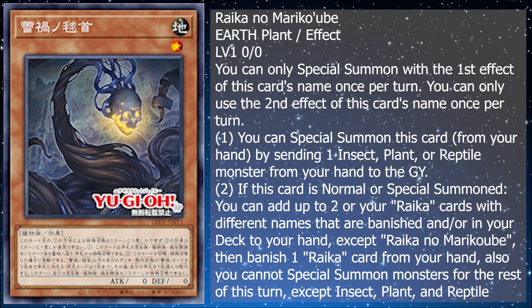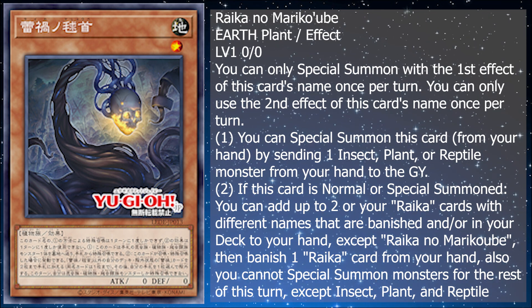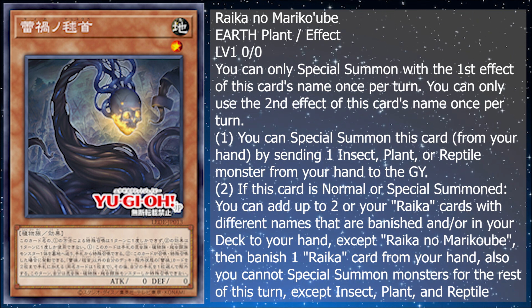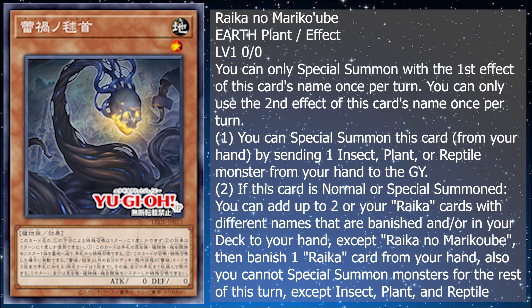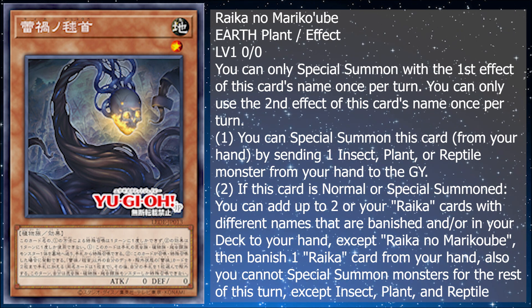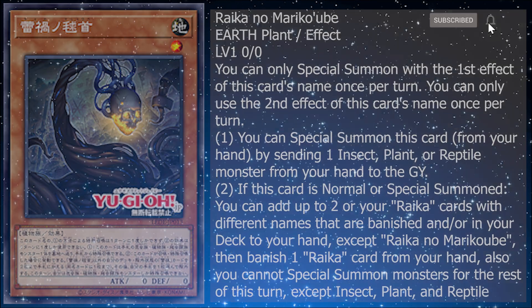Also, you cannot special summon monsters for the rest of the turn except insect, plant, and reptile monsters. This might find an interesting home in Rikka's son Avalon because it's a plant extender or starter, but it's also really good in its own right because it gets two of your cards to hand and one to banished.